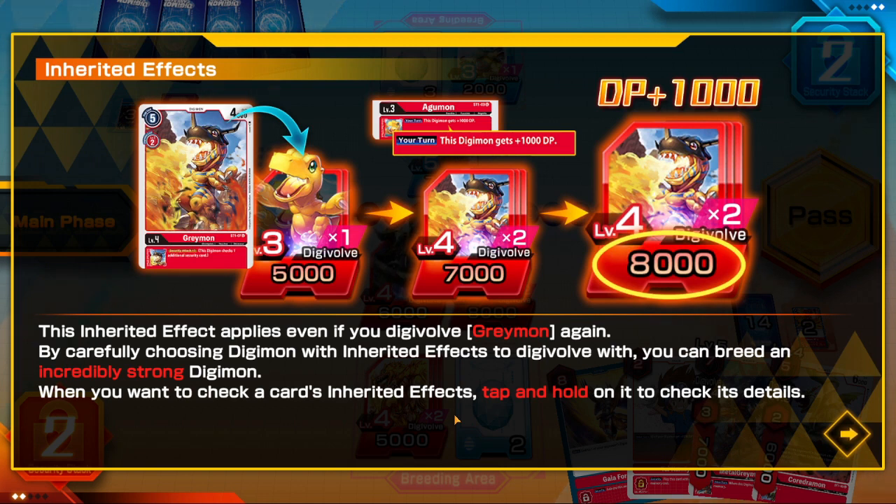Be careful choosing Digimon with inherited effects to digivolve with — you can breed an incredibly strong Digimon. When you want to check the card's inheritable effects, hold and tap the details. In paper play, you just place the Digimon on top, similar to here, and there's a section where you can see the inheritable effects.